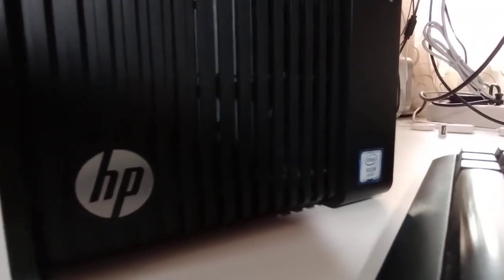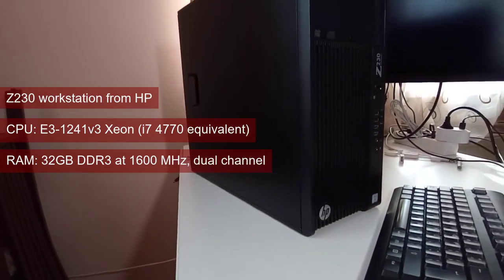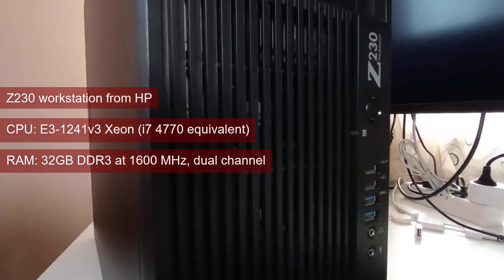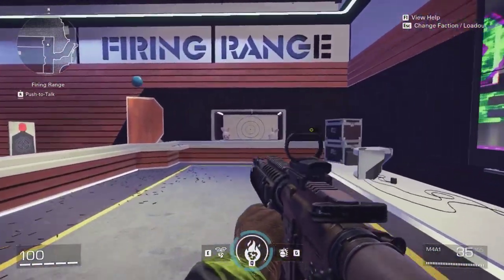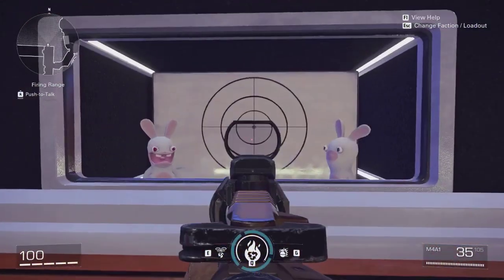I tested the cards at 1080 and 720 resolutions, using the same Z230 workstation as the test system — the i7-4770 equivalent, and 32GB of DDR3 running at 1600MHz in dual channel. One thing to be noted before we go into the results: the video was captured at 720 resolution, and this will make sense later in the conclusions.